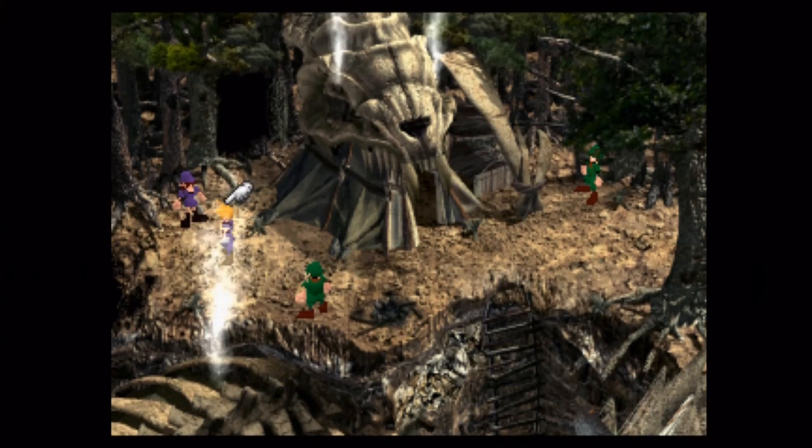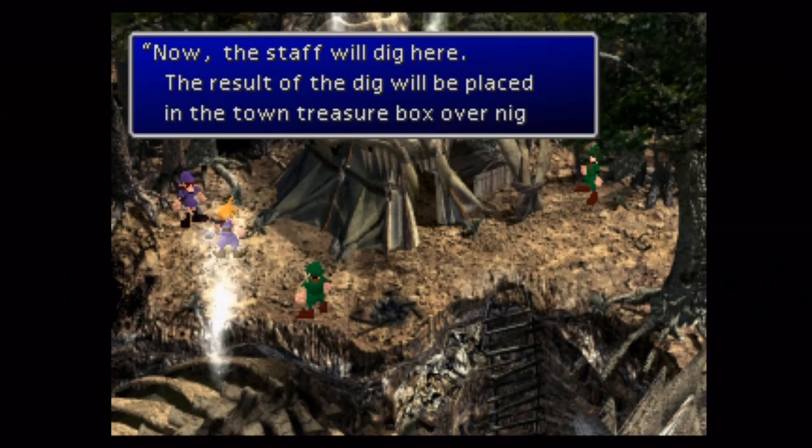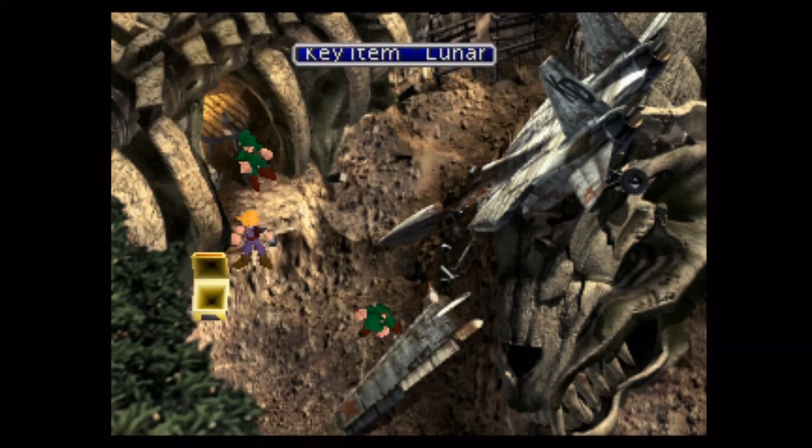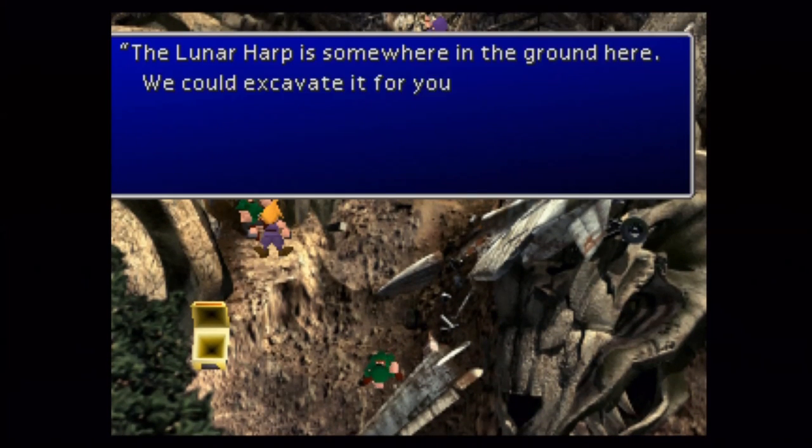If you see here, the purple one on the left and the green one are kind of facing each other. And I tried to line up myself with the guy on the far right there too. Essentially it's all about line of sight and triangulating where the treasure is. So I think this will be the Lunar Harp here. Basically what happens is you pick the spot for them to dig and then they'll put the treasure, if there was one, in the treasure box.